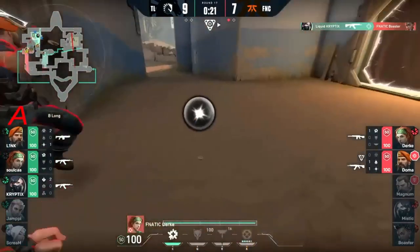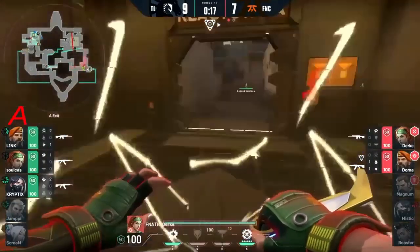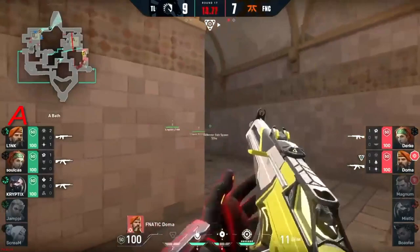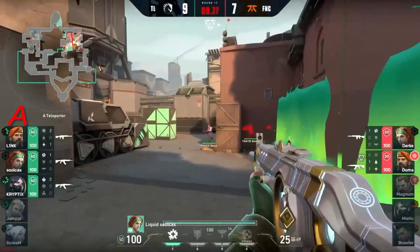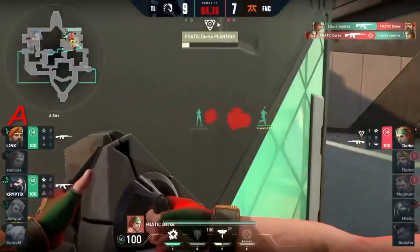Look at this split now coming in — Boaster needs to do some serious work here. But Cryptics has his number. Link's still been kept safe the entire time — he even had Soulcast by his side. Now a quick jump through the TP — they're off. So they both have ulted: Doma and Durka, the 'D and D' combo. 10 seconds — they need to get a spike plant. But look who's already here: it's Soulcast to catch the cross.